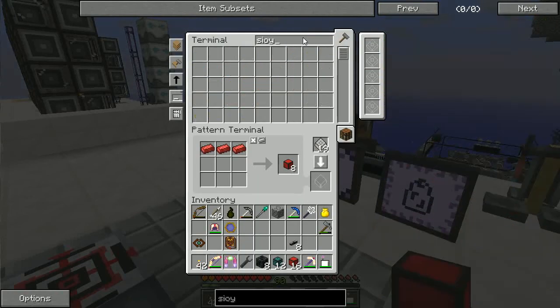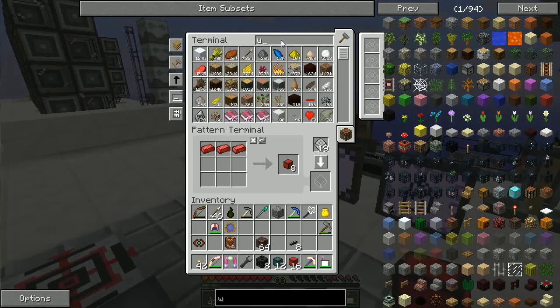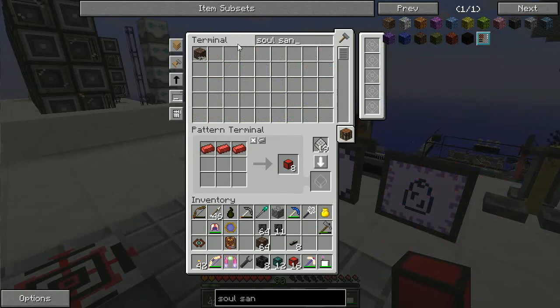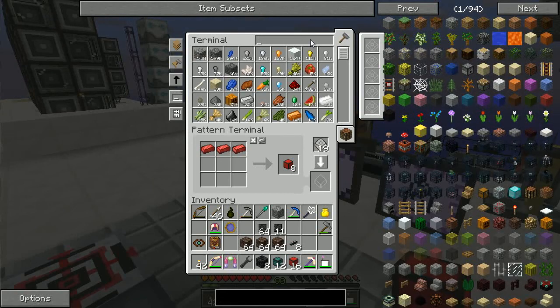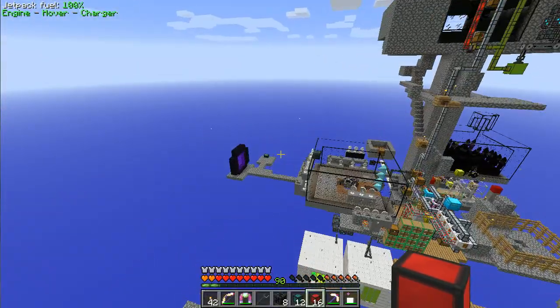I need to grab some soul sand. I did pause the soul sand production so I may have to run it up again. The wither skeleton skulls — I only have 75, which is not a great amount. I might be limited by the number of skulls so I won't have to worry about soul sand. Let me grab some of our 17,000 melons and head back to the nether.